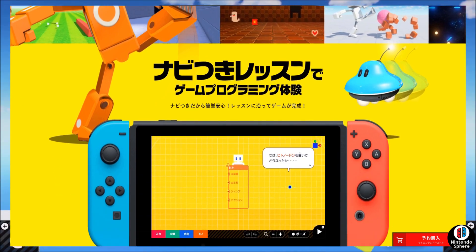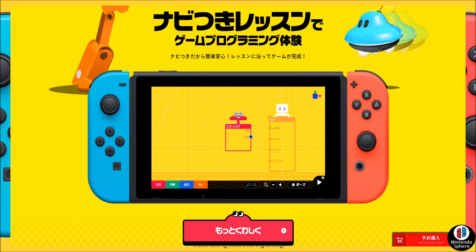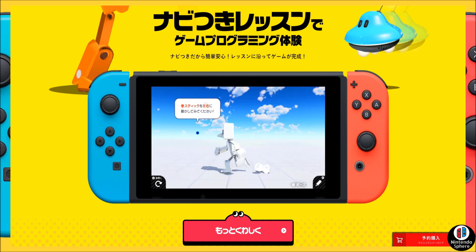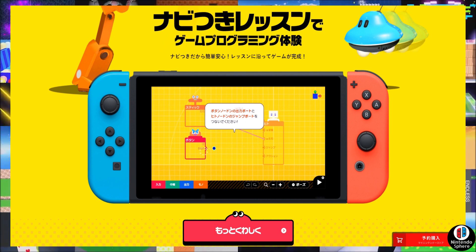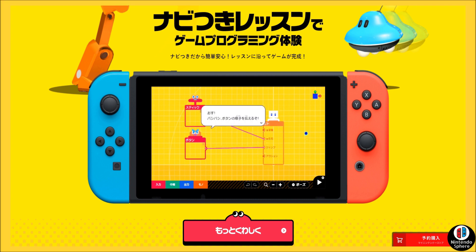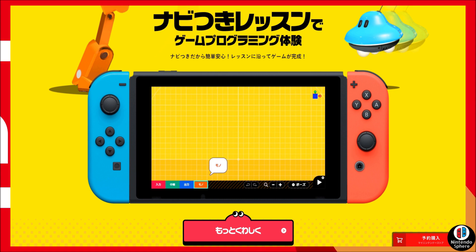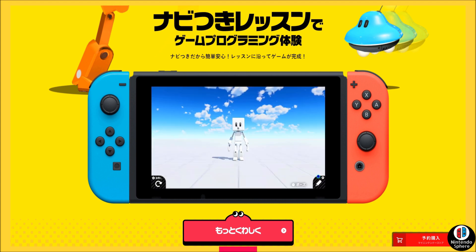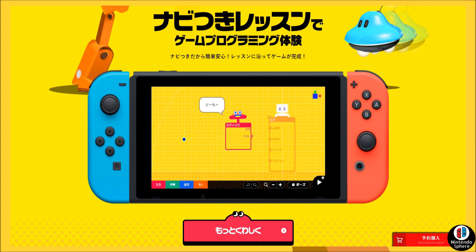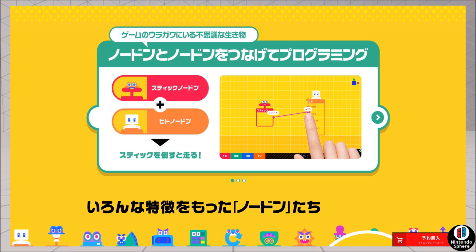Basically, if you don't necessarily know, the node arms are like little character customization features that you can use to create actions within the game and set different parameters. I'm going to try to keep this as basic as possible because they're going to have to put out a tutorial video to explain this to people since it's a little confusing even just explaining it. Essentially, a movement action is a different node arm than a jumping action, or an interacting option is a different node arm. Directional movement front to back and up and down are two different node arms.